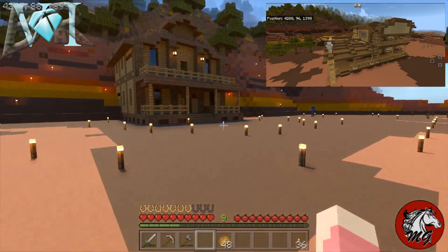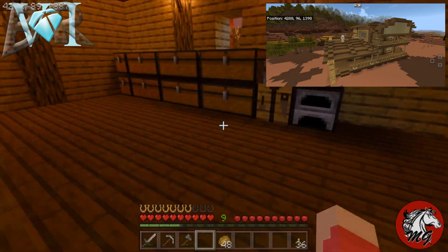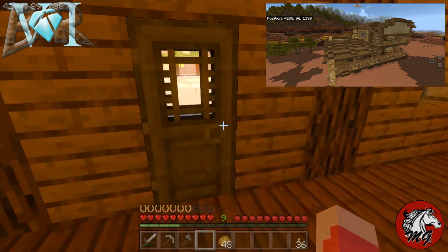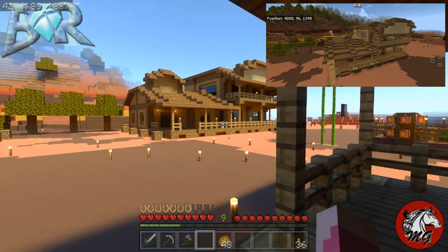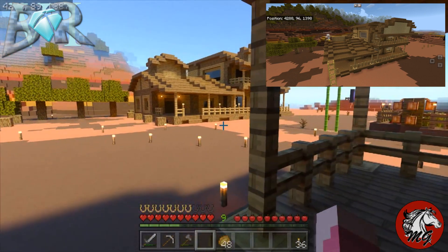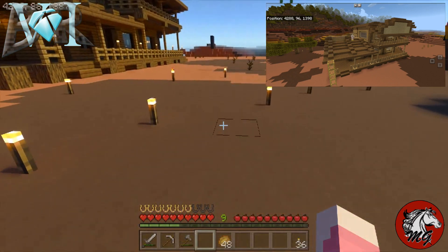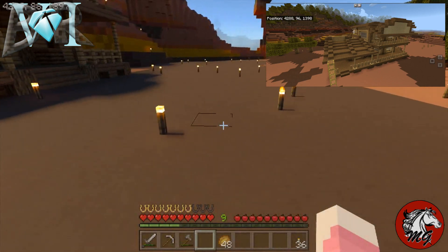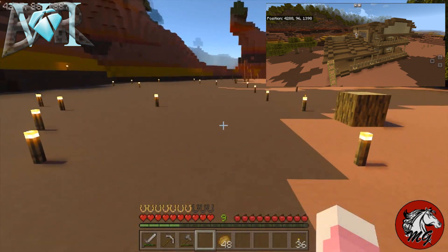Even after Jax brought me about twelve iron blocks, I've used a few already and I'm trying to conserve some of the iron. I am going to need a lot for those lanterns. I did put some torches up there just to help with mob spawning. Road-wise, I'm thinking I'm probably going to do dirt and sand and that kind of stuff for the roadway. And those trees will eventually be gone.